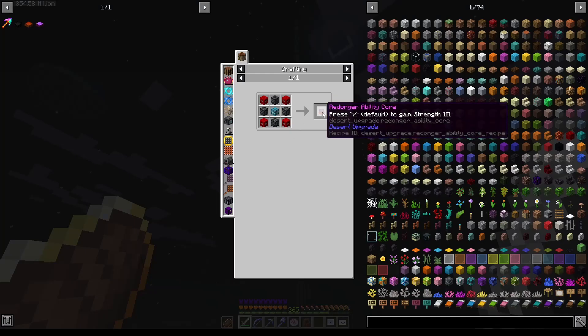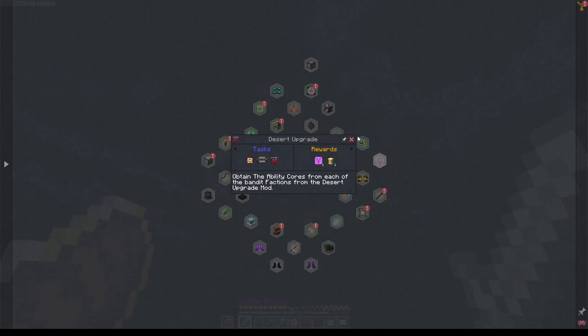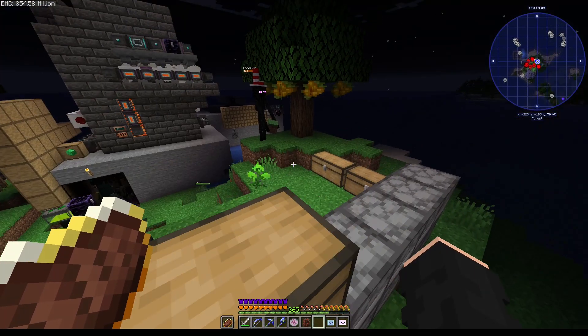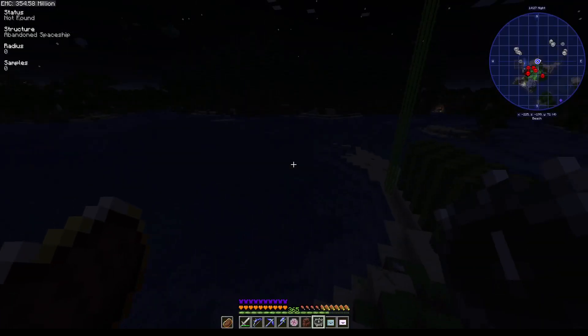How do I find a redonger? Desert redonger banded — I find a redonger. Also, I need to get refined storage set up, so I'll prepare for that for next episode. But for this episode, let's just try and look at something interesting — abandoned spaceship. We'll go check out one of those.